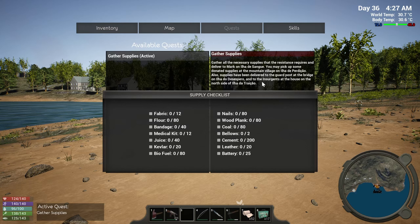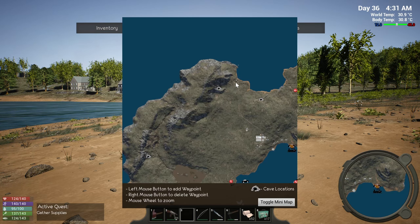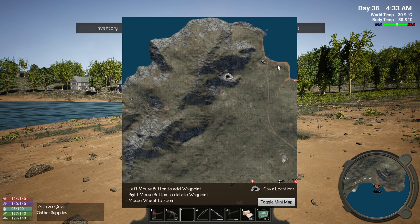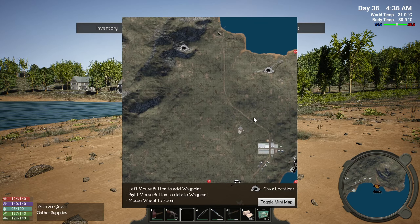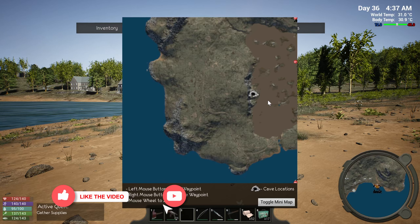Hey, what's going on? Ogopogo back in Hold Your Own. Hope everybody's doing well. Thank you very much for taking time out of your day to come and hang out with me. We've got things sorted out here, got everything put away, got a bunch of food on us, some doors put on the place. I think we're gonna head out and start trekking around this island a little bit.